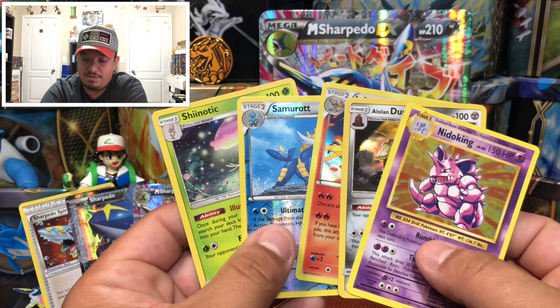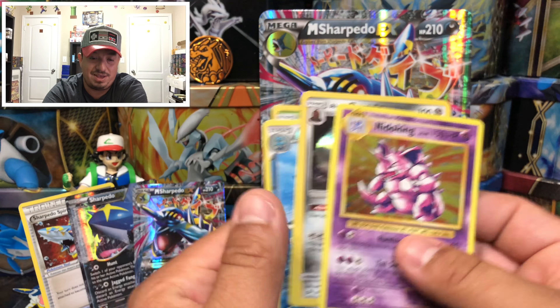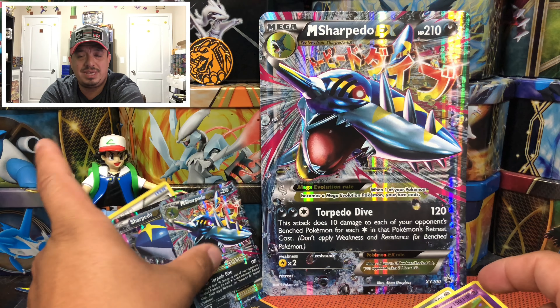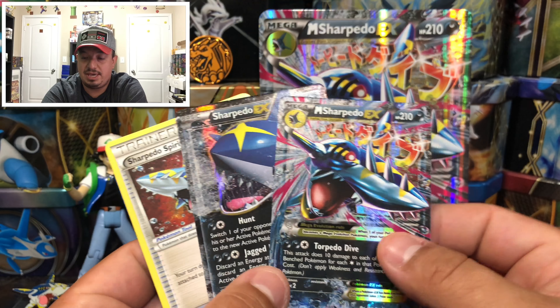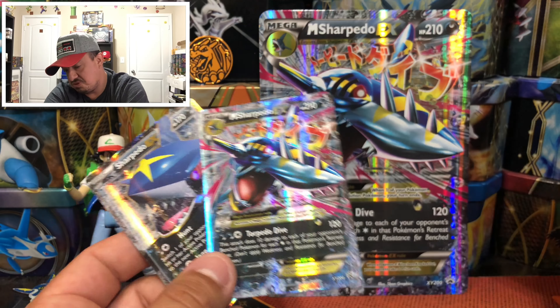Here are all the pulls from this six-pack box: we have a Nidoking holographic rare, Lycanroc, Alolan Diglett, Infernape, Shiinotic, and a Samurai which was the reverse holo — so that's five pulls, no EXes. Here are the two EX promos that come with the box: Mega Sharpedo EX and the regular Sharpedo. Overall, solid box! All right guys, I really hope you enjoyed today's video — don't forget a thumbs up, subscribe, hit that bell, share the channel. I'll catch you guys on my next video, thank you for watching, have yourselves a great day!